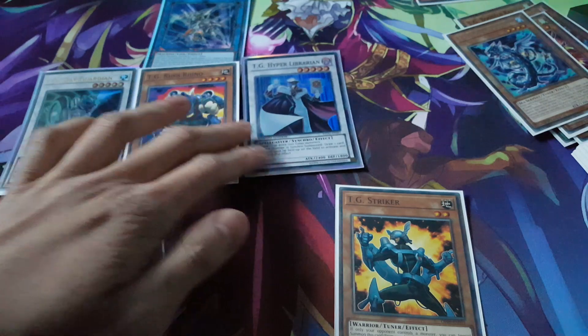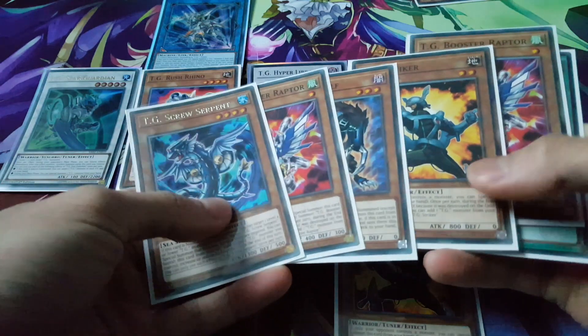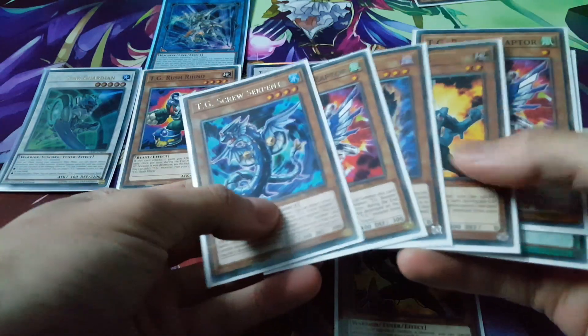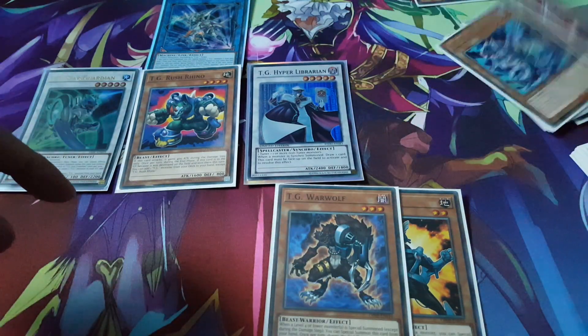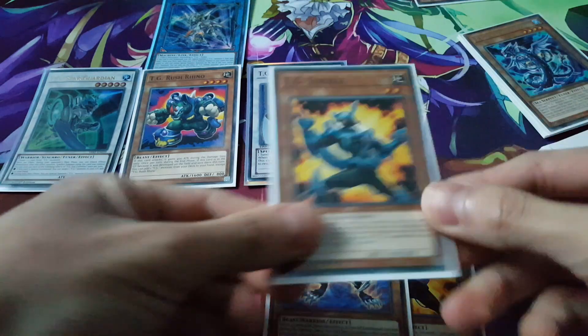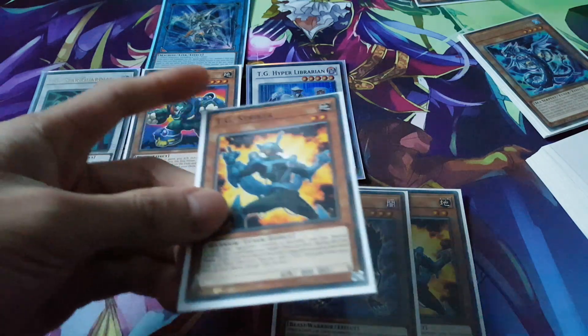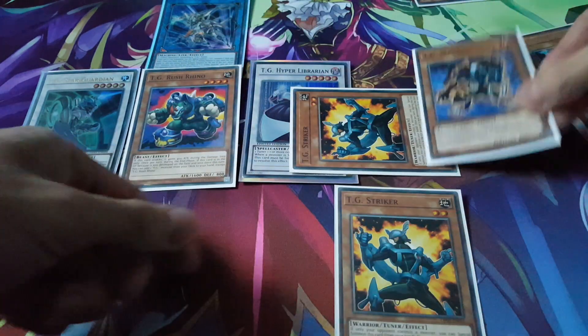With our Star Guardian we obviously get to add back one TG monster from our graveyard back to our hand — we could bring back Striker, Warwolf, Booster Raptor, or Screw Serpent. Interestingly enough, we can bring back Warwolf. Now of course since we went for Star Guardian, our Hyper Librarian also activates allowing us to draw a card. Star Guardian's effect can then special summon one TG monster from your hand, so you bring out Striker, and then Warwolf will activate allowing it to special summon itself back out again.